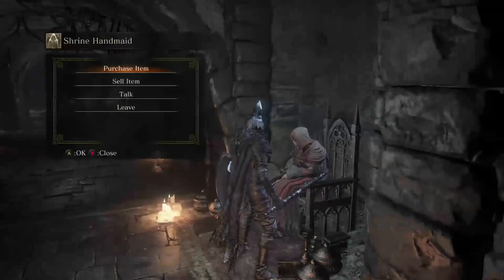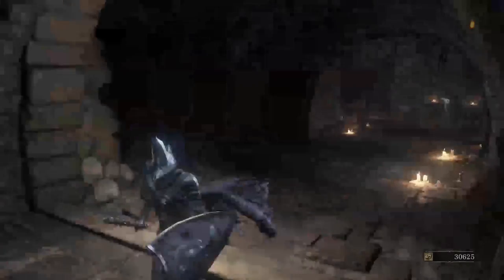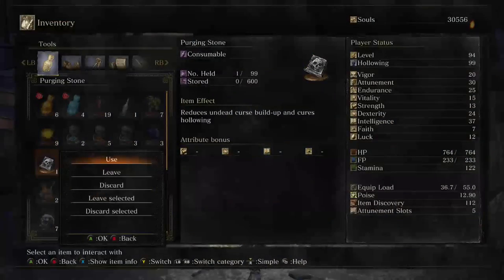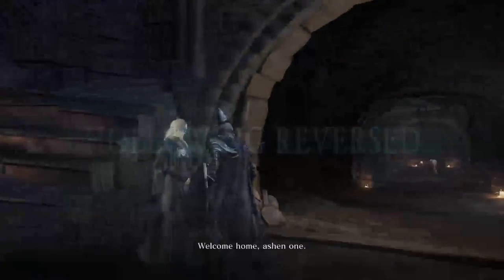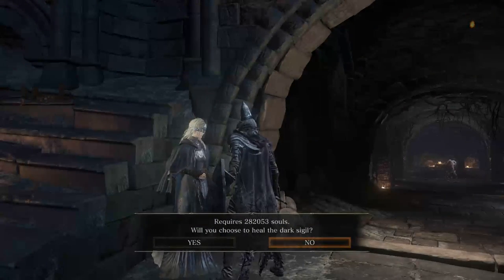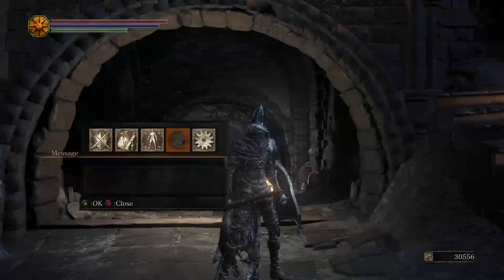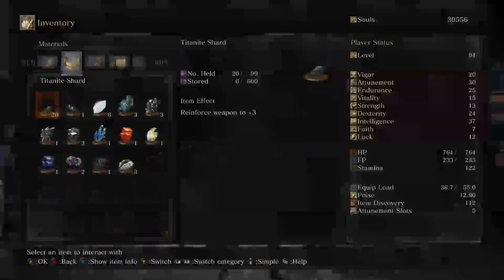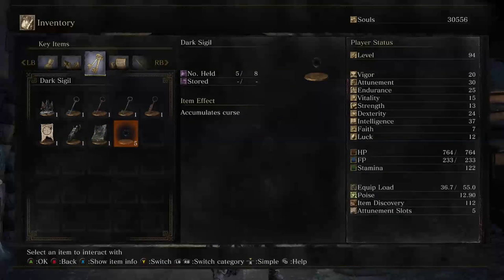Everyone has something to say but I don't care. Let's use this purging stone, lower that hollowing to zero and be human. Now how much will it cost to heal the dark sigil? I only have five. That cost almost three grand - oh wait, I got three grand, three hundred grand to heal it.